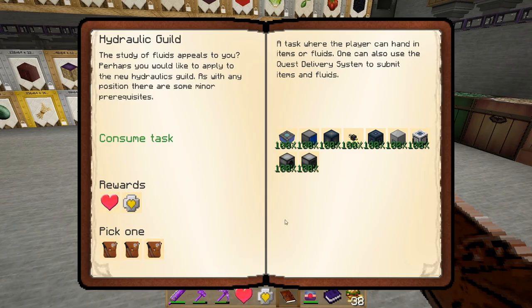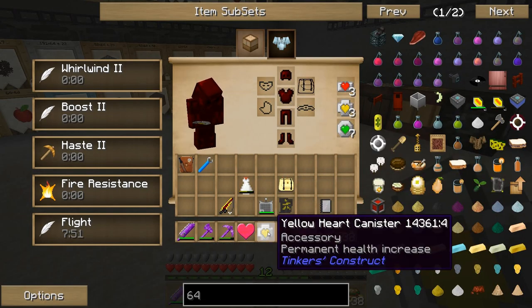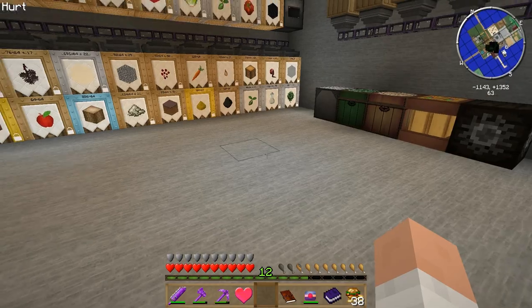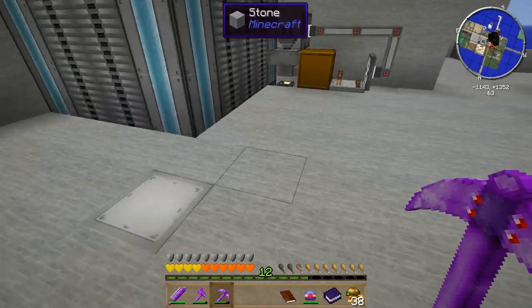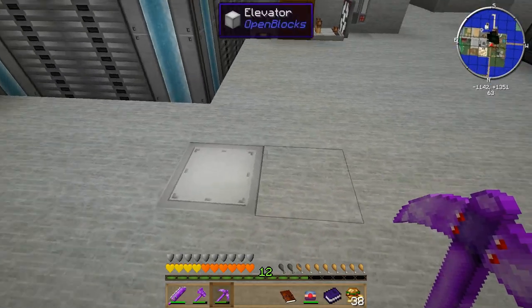Now I can get my reward. It gives me another yellow heart container — very nice — and an epic bag to open later on, and another life to go into the system. I think it's almost time to go fishing.